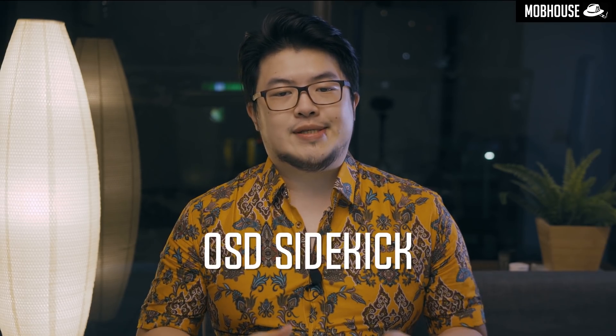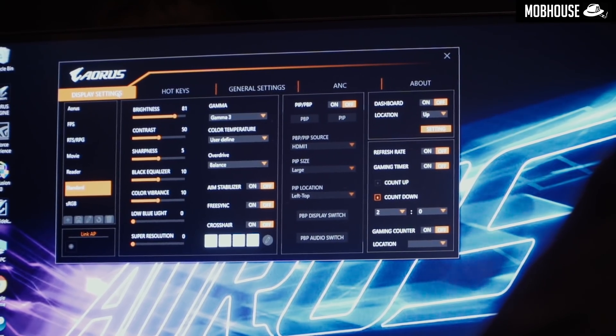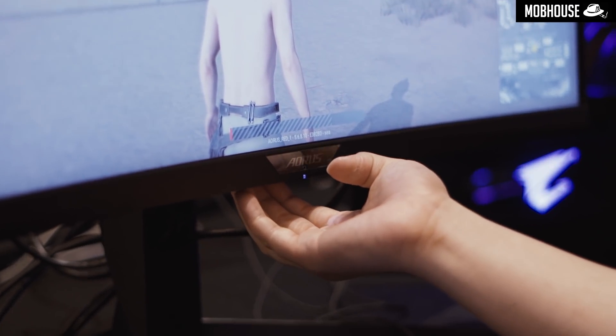Number two, we have the OSD Sidekick, which allows you to customize all the settings on your monitors via hotkeys on your keyboard or mouse, so you don't have to fiddle around with the awkward nipple under your monitor. AORUS says they will be providing firmware updates, so you can look forward to getting more features added in the future.